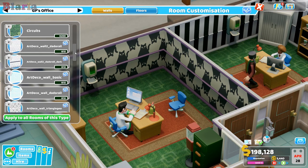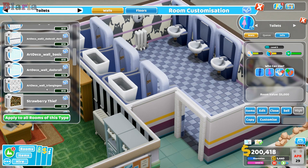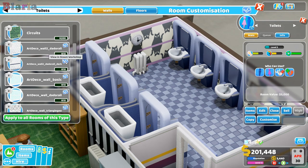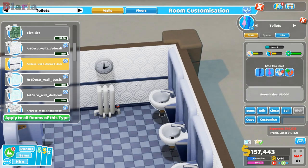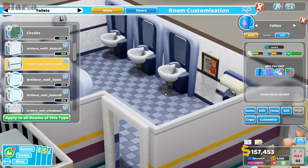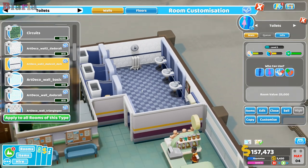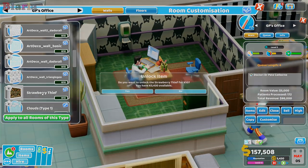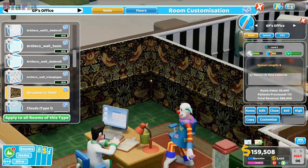Or you can go to the Steam Workshop and download other people's work. Look at this art deco one - let's put it in the bathroom. I'll unlock it. Look at that! They've even made it match the color of the bathroom - isn't that lovely? I think a Sega tester made this. There's also this other one from the Steam Workshop - really, really cool.